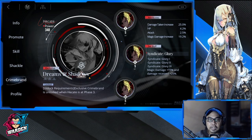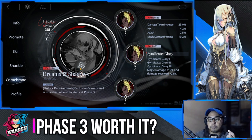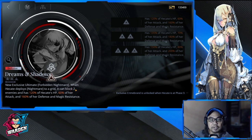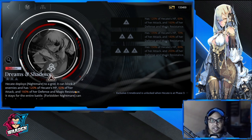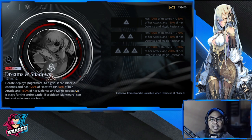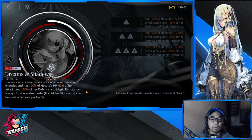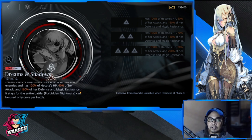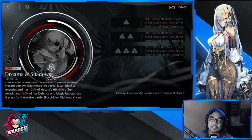Now for phase three — opening up phase three unlocks her exclusive crime brand, 'Forbidden Nature.' When Hekate deploys Nightmare to a grid, it can block two enemies and has 120% of Hekate's HP, 60% of her attack, and 160% of her defense and magic resistance. It stays for the entire battle. Forbidden Nightmare can only be used once per battle, but it's a very good crime brand — you get an extra unit on the battlefield that can block two enemies.